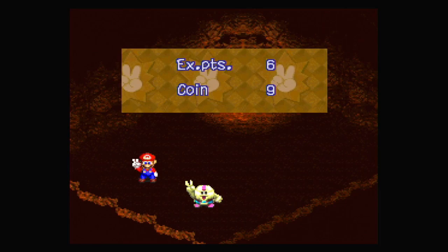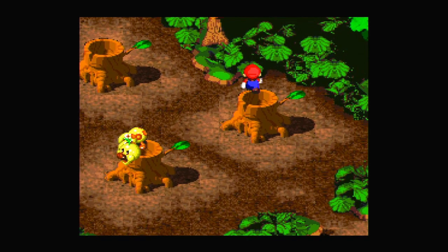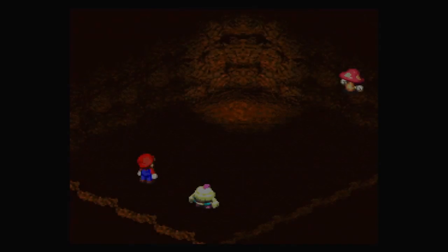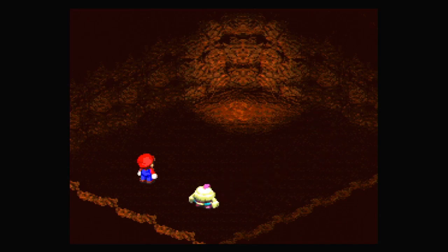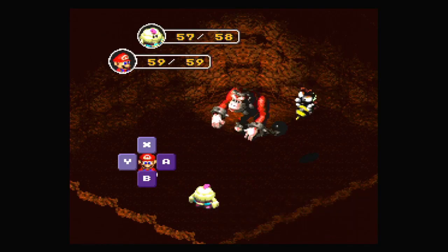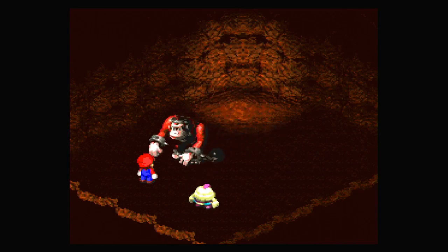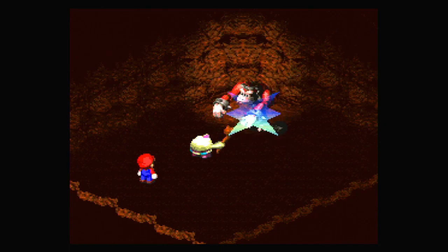I believe Gunk inflicts sleep — actually, I think that's a different enemy I'm thinking of. The gorilla uses strong attacks, but there's another enemy in this stump that has Gunk, which inflicts sleep. I might have to fight all the enemies in here to find out where the things are, because there are a few hidden blocks around this forest that we need to get. Mallow reached level 7 — let's do the HP. Very nice.